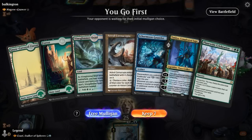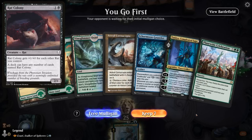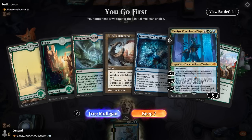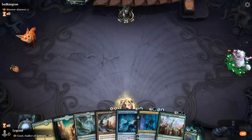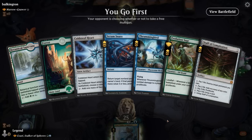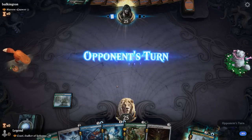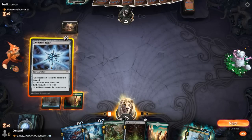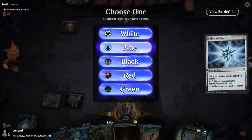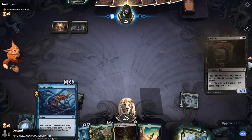We're on the play facing Marrow-Gnaw — probably a rat tribal deck with a bunch of Rat Colonies, so we need to beat a horde of 2/1s that grow the more they play. This hand is a bit light, so we'll take a mulligan into something better. Turn two Cold Steelheart, and then we can start proliferating with Thrummingbird and/or Evolution Sage to draw with Azuri and hopefully pull ahead. Next turn I could play Thrummingbird plus Serum Snare — opponent is starting with a Pack Rat.